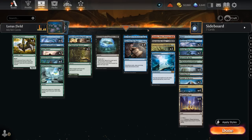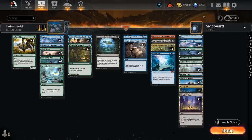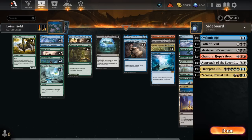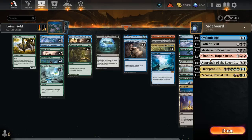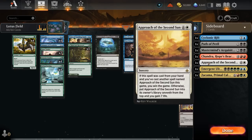We also have Mastermind's Acquisition, which can find a card in our main deck or sideboard. That's where the sideboard comes into play — finding Approach of the Second Sun, usually the fastest way to close out the game once we have Omniscience. We search it up, cast it, gain seven, it goes back into our deck, then we draw into it again with Pour Over the Pages or Impulse and cast it a second time to win. We can also search up Zakama, which untaps our lands synergistically with Lotus Field and wrecks the opponent's board.